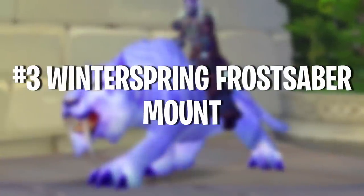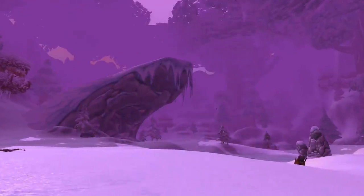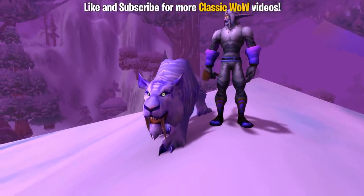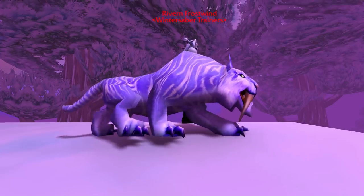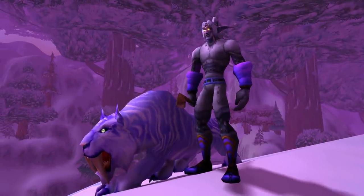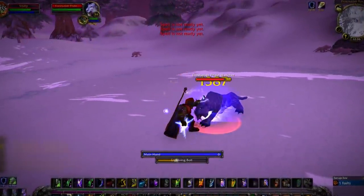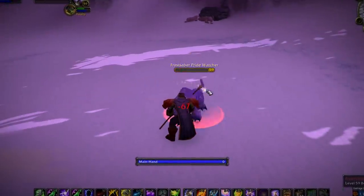Number 3 on this list is the Winterspring Frostsaber Mount. There are a lot of very hard to obtain and rare mounts in Classic WoW. However, what is in contention to be the hardest mount to get is the Winterspring Frostsaber. This is an Alliance-only mount, meaning there's no way for a Horde player to get it since they can't interact with the NPC that sells it. The Winterspring Frostsaber Trainers is probably the smallest faction in World of Warcraft history — there are only about 2 members in this faction and one of them pretty much does nothing. The only relevant NPC is a Night Elf on top of Frostsaber Rock who doles out quests. And the fact that you need to be Exalted with this faction to get this amazing-looking mount is kind of like a cruel joke.